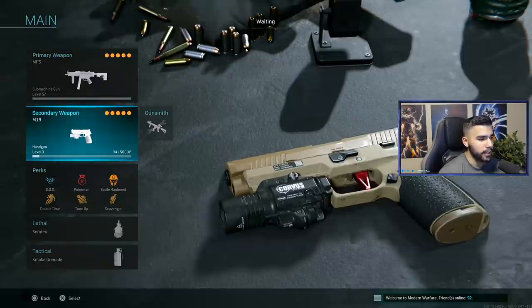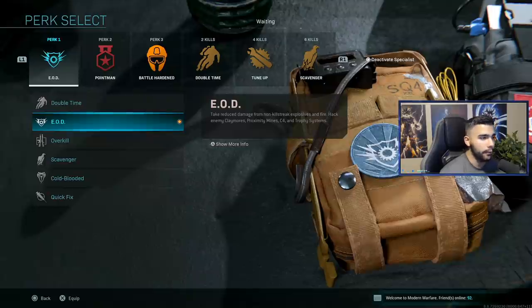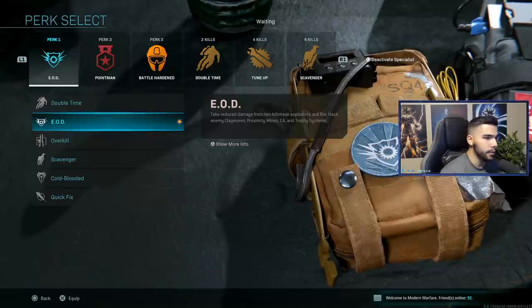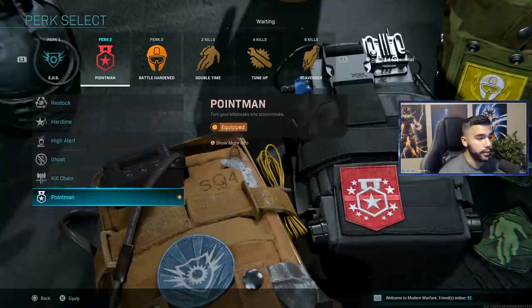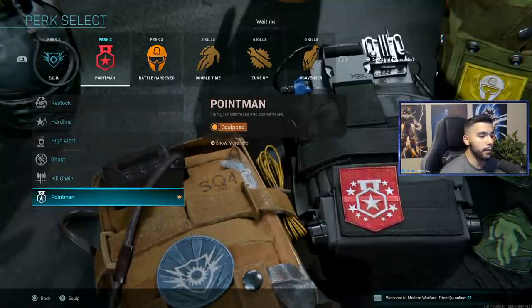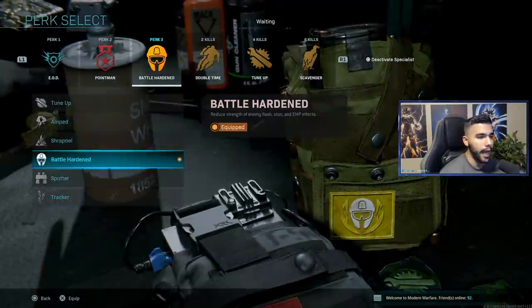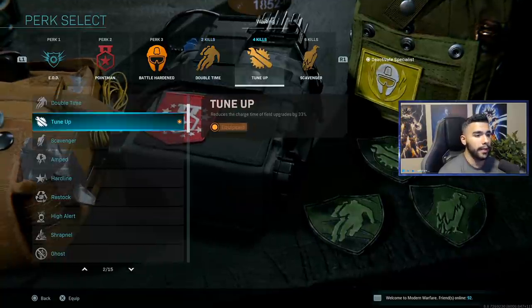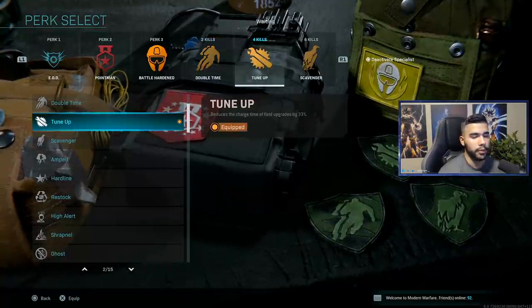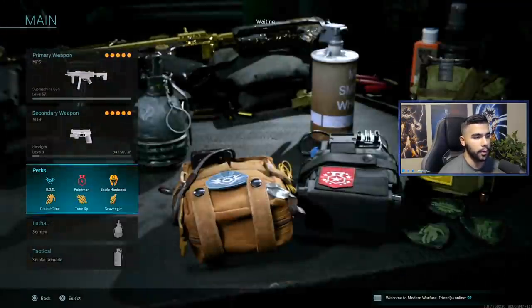This is the main class I run with my pistol. For perks I got EOD, so I don't randomly die from grenades when I'm on the objective. Then point man — the only one you can really use in competitive — battle hardened to negate tacticals, double time as my first two kills, and tune up because it really helps build your dead silence or trophy faster. Scavenger helps when I'm running low on ammo.